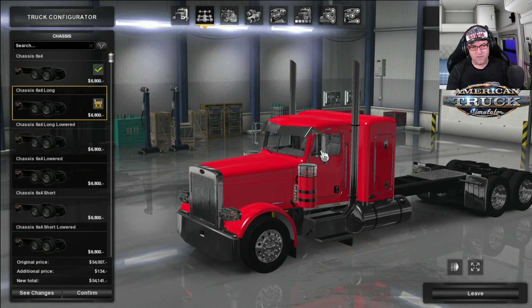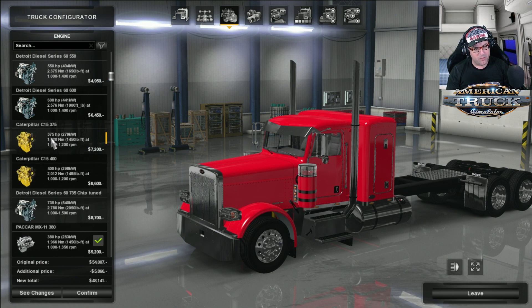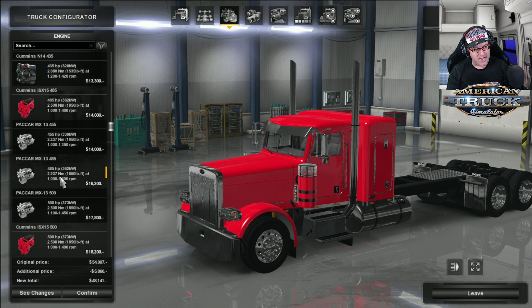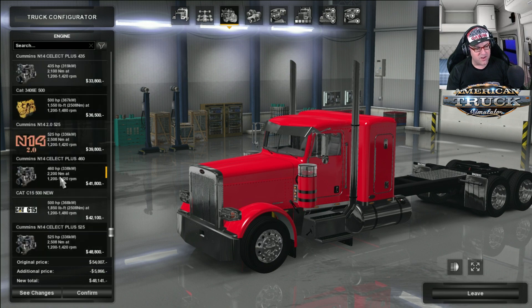I'm going to choose the 6x4 long, and then we'll go over to the engines. There is a ton of engines in this, guys. You can easily see why this was the winner of last year's best truck mod — it's got so many options, so many things to customize. You can never get bored of this truck. We've got Detroit Diesel 60 series, the Cat C15s, Cummins ISX-15, N14s, Packer MX-13 and MX-15. There's plenty of engines to choose from.